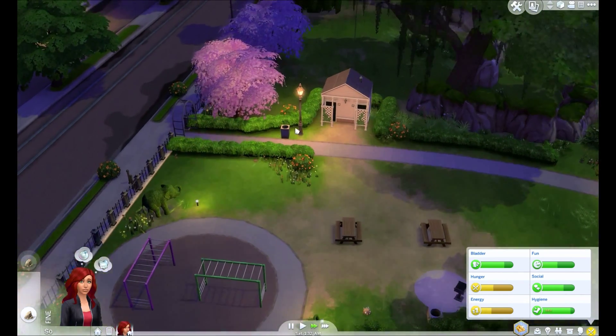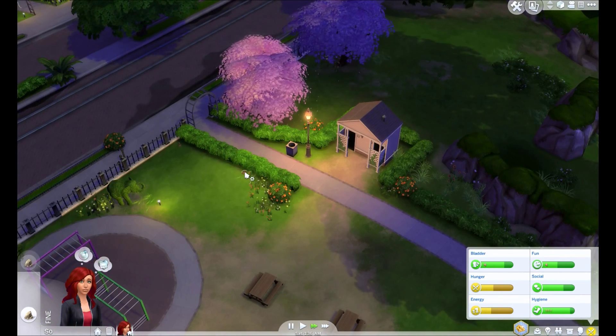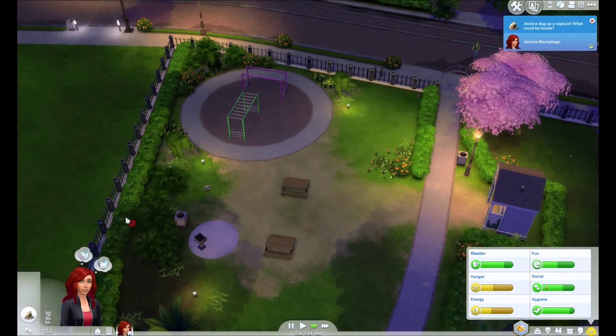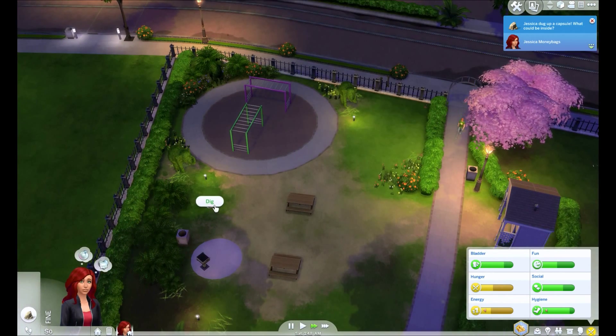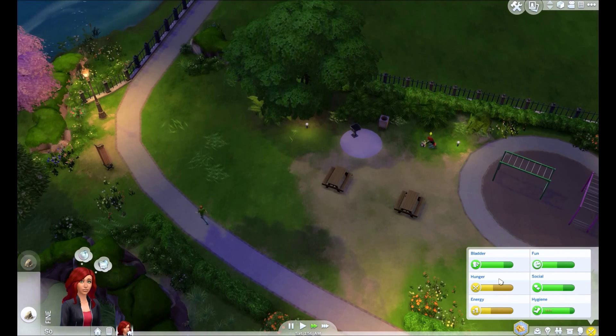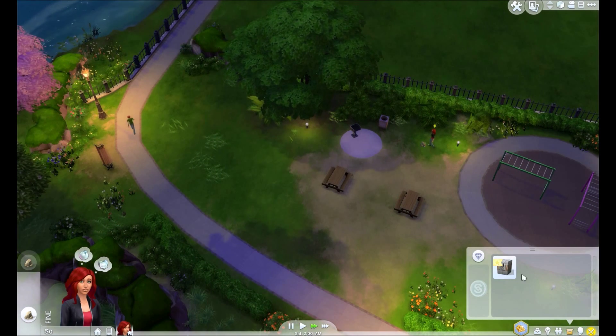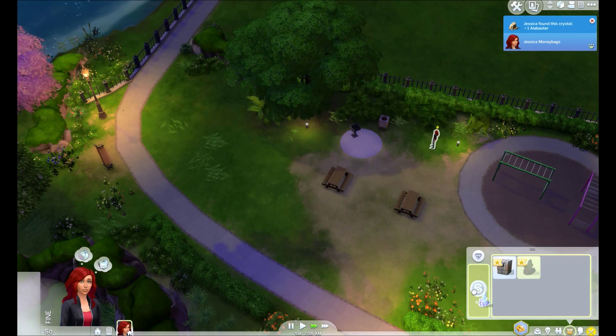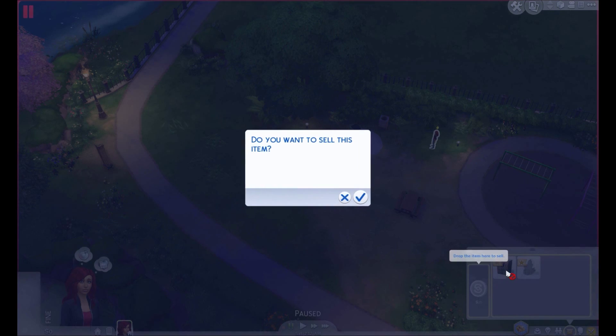I don't know why I'm playing on super slow speed here. Let's dig that one. In her inventory she's got this alabaster — we can sell that for 25 bucks. Oh hey, it's worth 60 bucks! So now she's got 85 dollars.